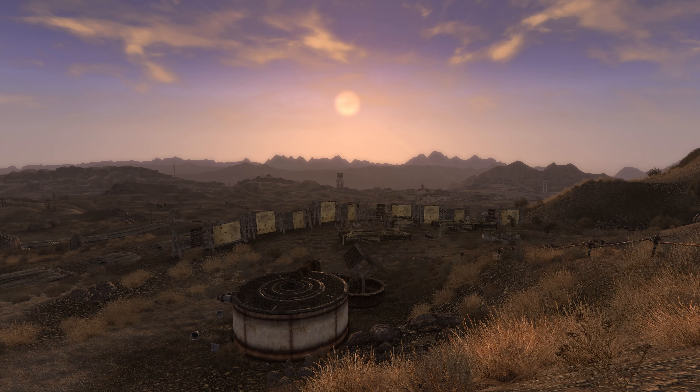We can even loot this gravesite without a shovel. This being the home of Ulysses is confirmed in the Fallout New Vegas official game guide, as well as the Italian, Spanish, French, and German versions of the game, which name the location Ulysses' camp in their respective languages.